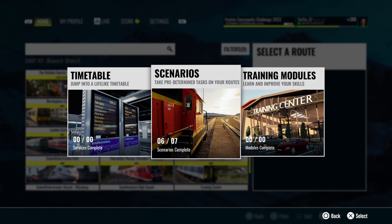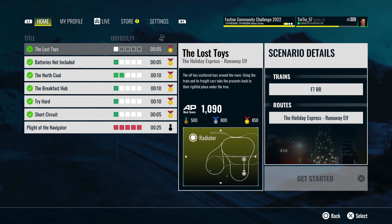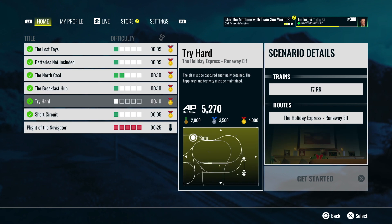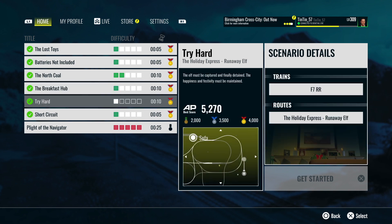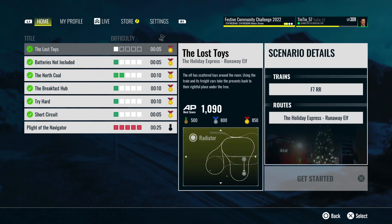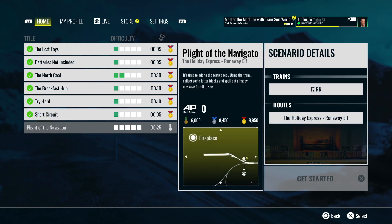The scenarios I've completed include: The Lost Toys, Batteries Not Included, The North Call, The Breakfast Hub, Try Hard — is that a reference to Die Hard, which everybody says is a Christmas film but it isn't — Short Circuit, and at the bottom, rated in red, Plight of the Navigator. That's the one we're going to do today; it's 25 minutes. Total play time is about 90 minutes.